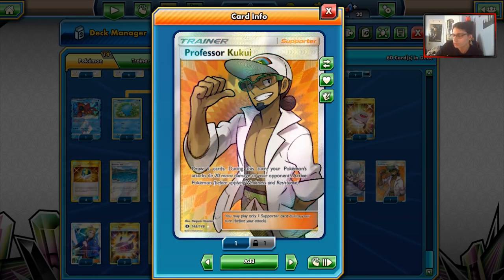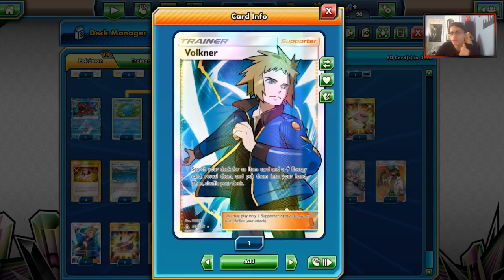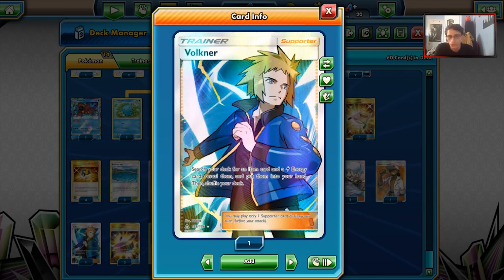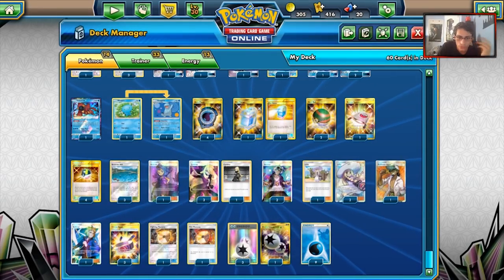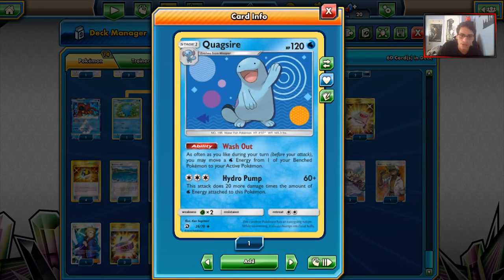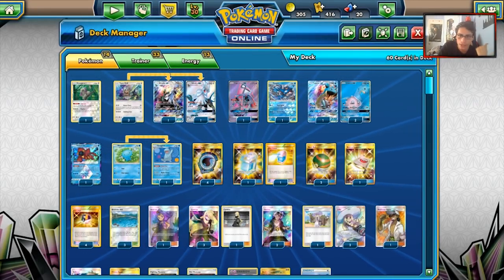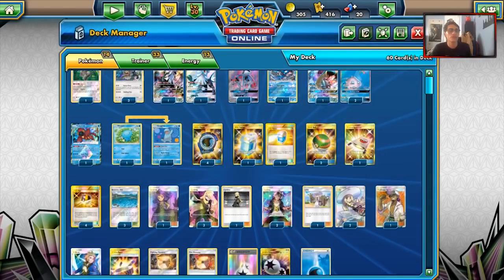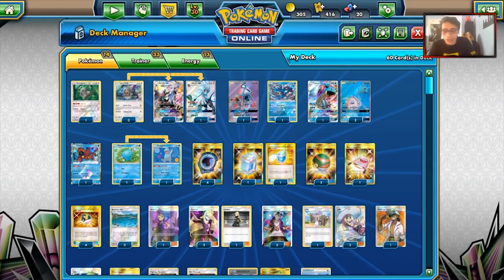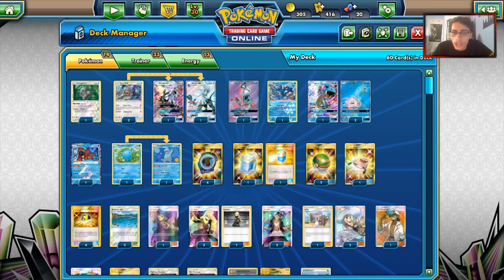One Volkner - useful because you can get Aqua Patch, a Memory Card when you need it, or a Choice Band. Three Choice Bands for extra damage, two Memory cards, four DCEs. You can even use DCE with Quagsire - Hydro Pump can work with DCE. Four DCEs might be a little overkill since you can't use DCE with Blizzard Burn, but it works on Lele, Silvalli, Kyogre, Quagsire, and Ranguru. And nine basic Water Energy. That's the Silvalli Quagsire Lapras list I've built.